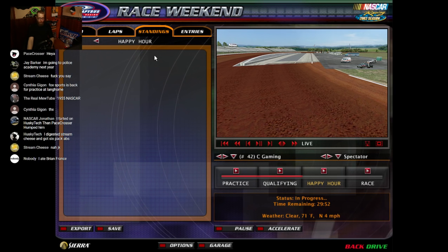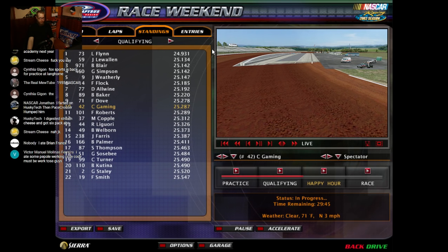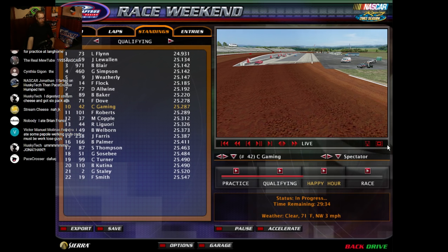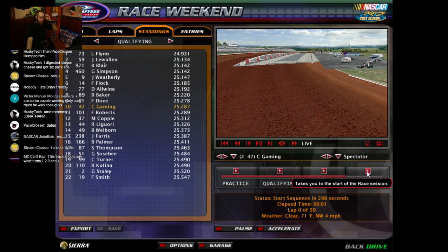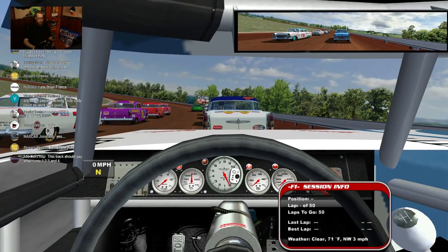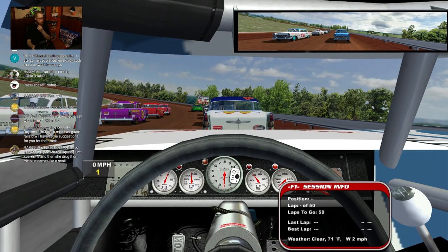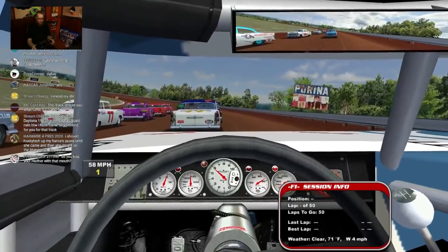Right in the middle of the pack — let's see where everyone else finished. Alright, here are all the standings. Flynn's the only one to get a lap under 25 seconds — everyone basically within a half second of each other. You know what, let's just get this over with. I think we've done enough practice. It's going to be a long 50 laps. There's no DNF — just stay with the leaders.